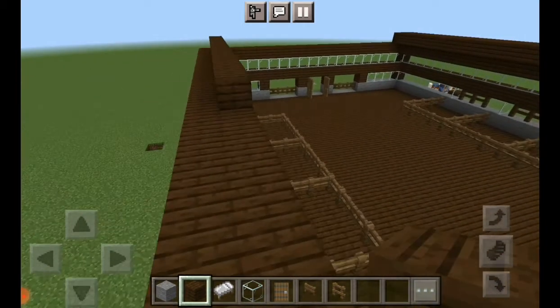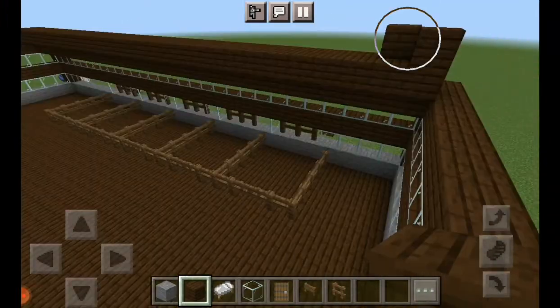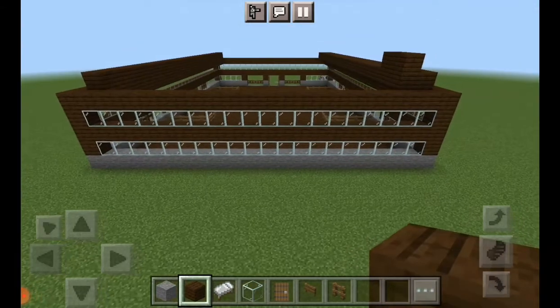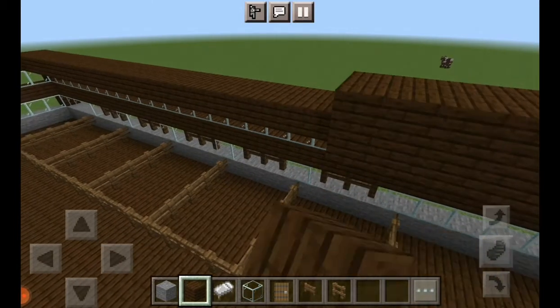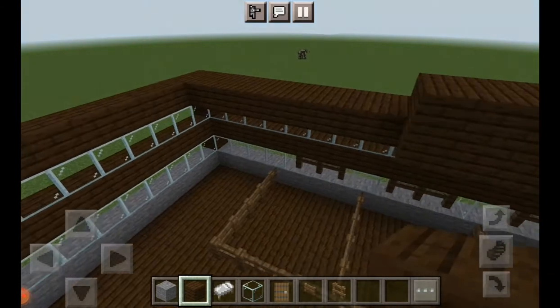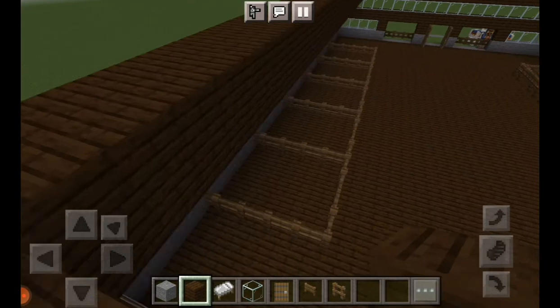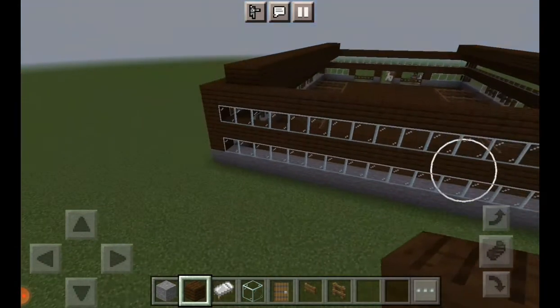Finally it feels like we're starting to make some progress even though I keep placing the blocks out of order. Here is what the back looks like so far. Finally I got the hang of building this roof design. I was thinking of adding arenas on the outside, even though I don't really know much about what you can do with the horses - so please leave ideas in the comments.